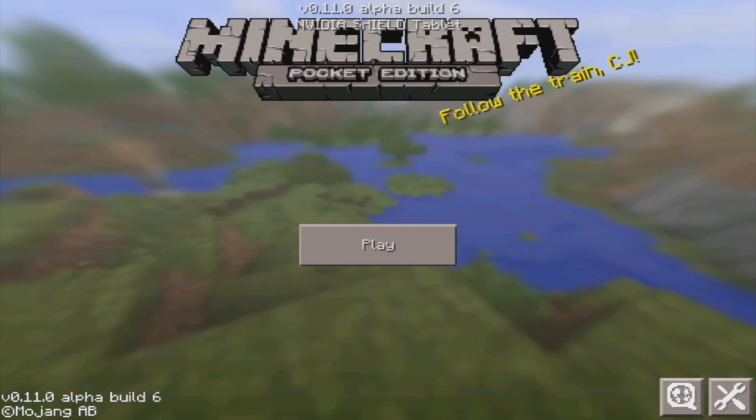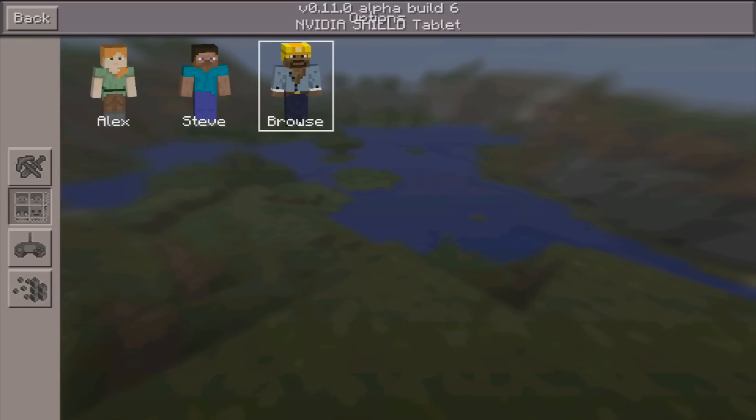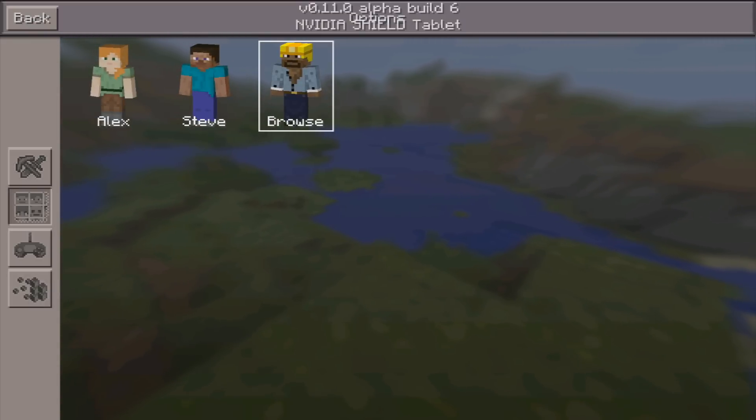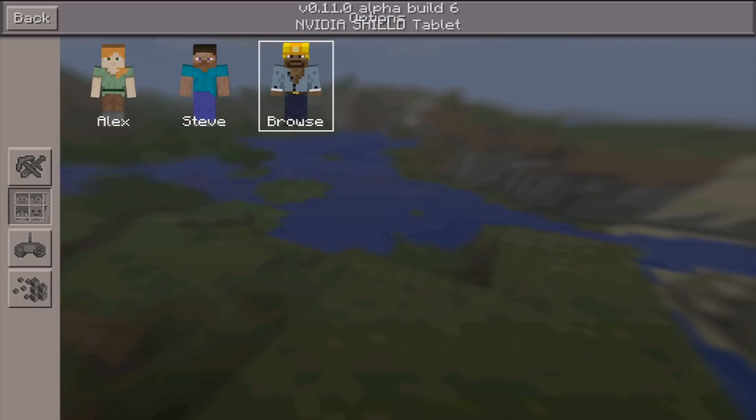One of the new features they added is right in the home menu here. You go into the settings and then into the skin section. They've added fully three-dimensional rotating preview characters for the skins.